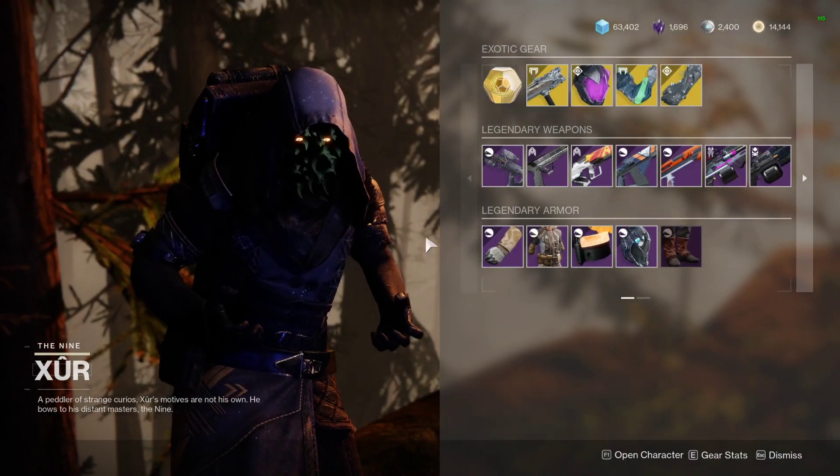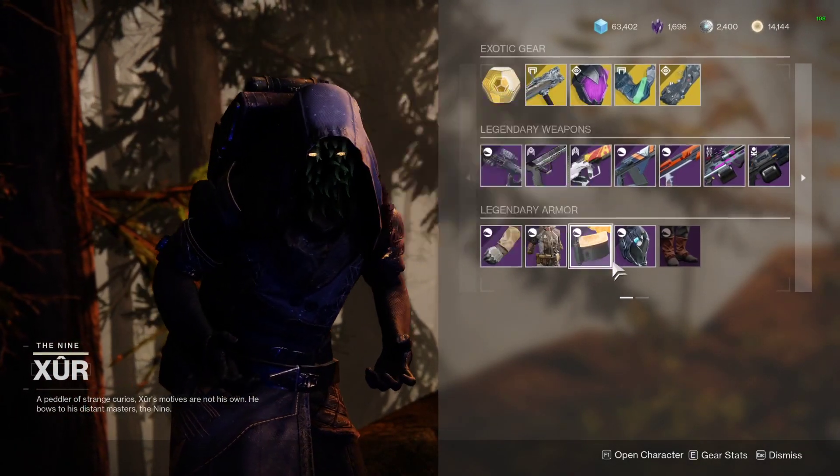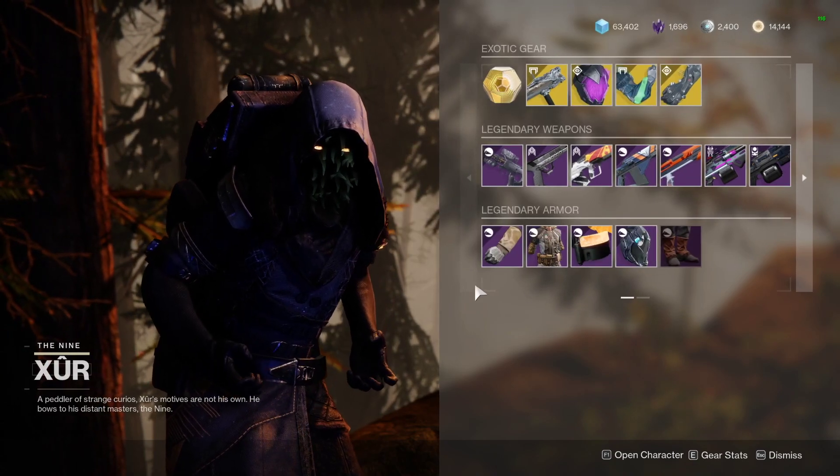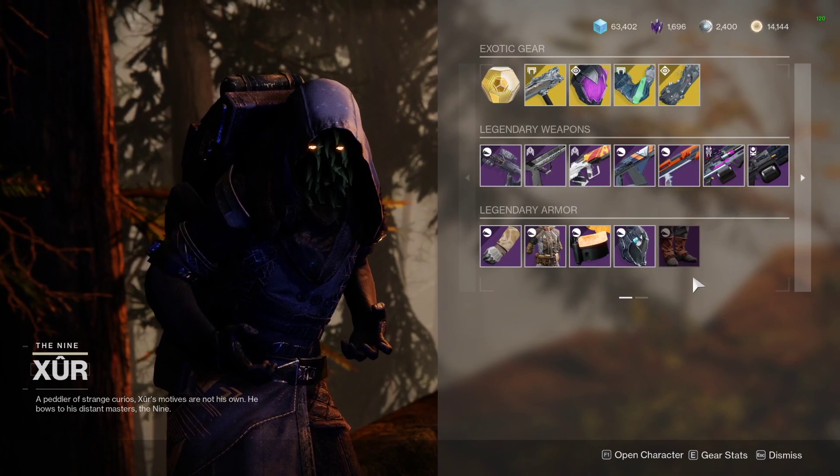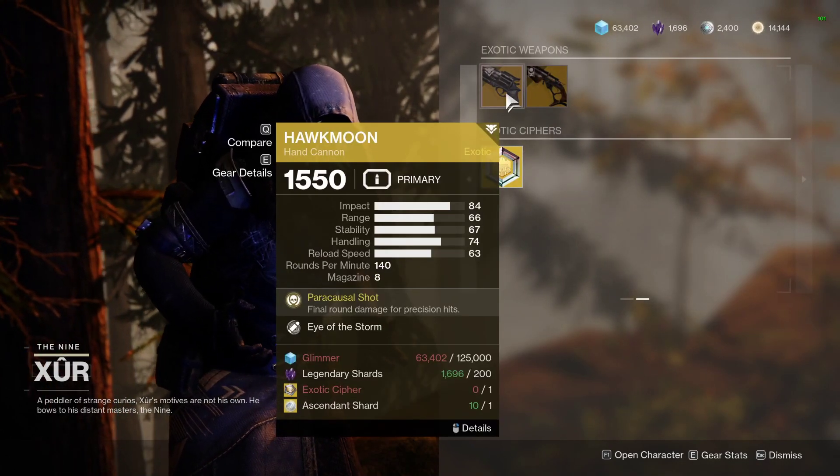For armor, we've got the old Gambit set from Season of Rivals — rather interesting, but all 48 stats sadly, so it's transmog only in that case.